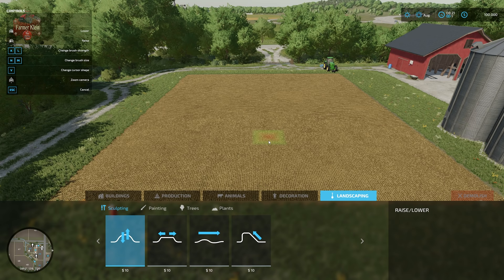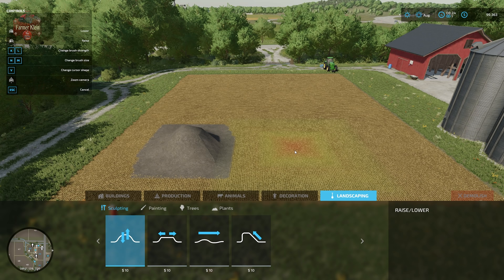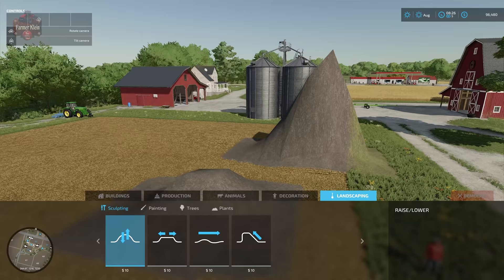I like to work with a softer brush, meaning lower brush strength, because if you have it on high, things happen very fast and can quickly get out of control. Let's compare: at the weakest brush strength, I'll left-click for about two seconds — and there we go. Now over here with the strongest brush strength, left-click for two seconds — and you can see we've got a very completely different result.